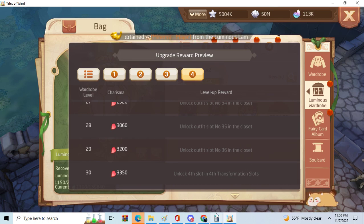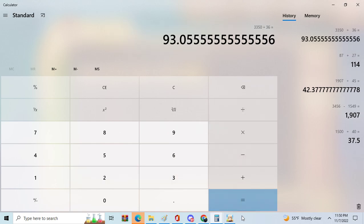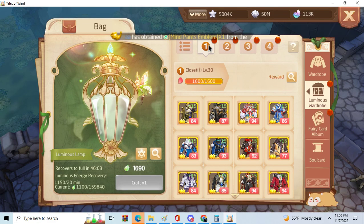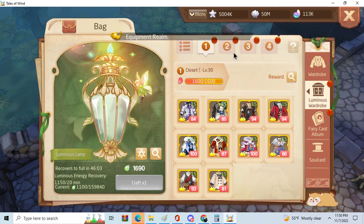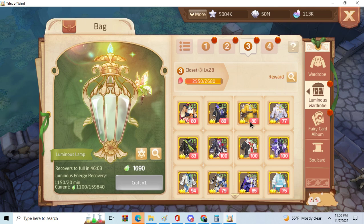3350 divided by 36 equals — you need a 93 average. So you need 36 outfits with over 93 average. I think I'm okay, I really think I'm okay, but I'm not sure. It's gonna be a pain — that I am sure of. So yeah, that is the new luminous wardrobe update. I hope you guys enjoyed the video, see you next time.